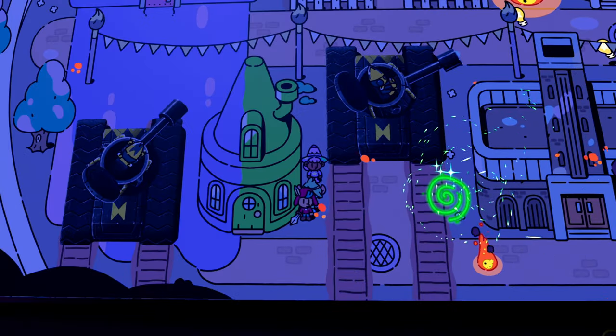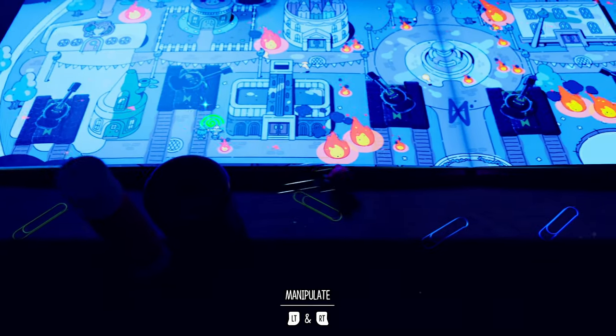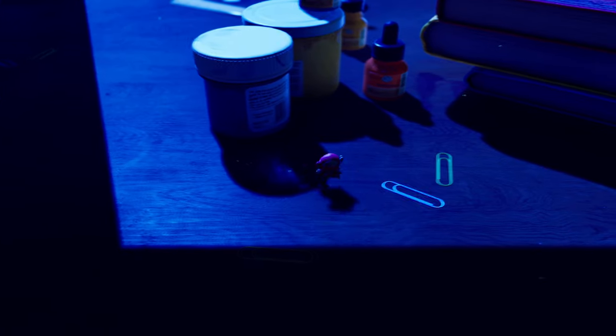For the next scroll, get yourself down to the two-color house. Exit the book and continue running straight to the right — don't fall off the table, though it doesn't matter too much if you do. The scroll will be behind this book here.